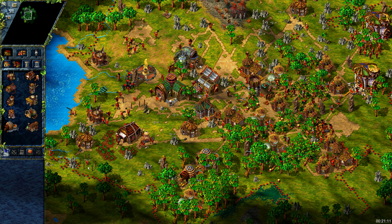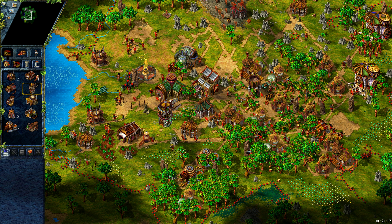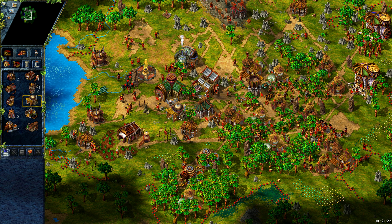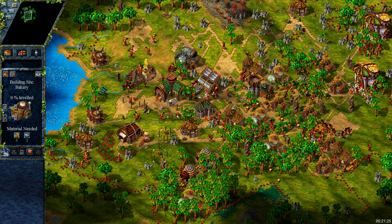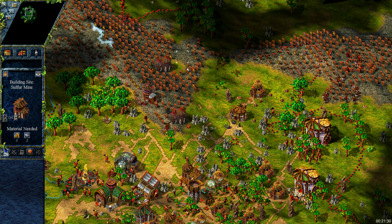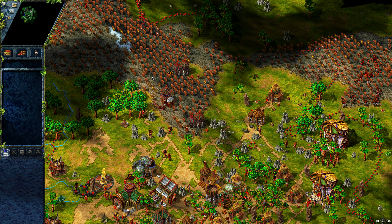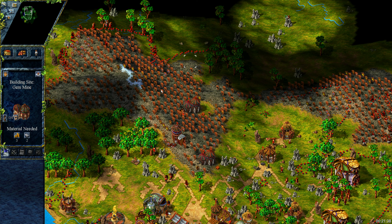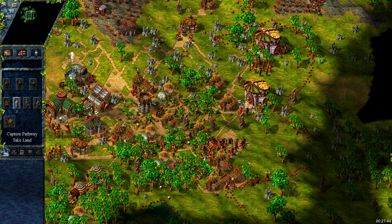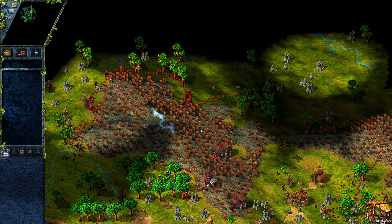Let's prepare waterworks, mill and two bakeries. Because we have gems and sulfur, all we need are fish and bread — we won't need meat at this point. As our big house was placed earlier than the gems and sulfur mines, we can safely unpause them and still be sure that the big house will finish first. Now, when we have level 2, let's turn some pioneers back into settlers and recruit some soldiers.